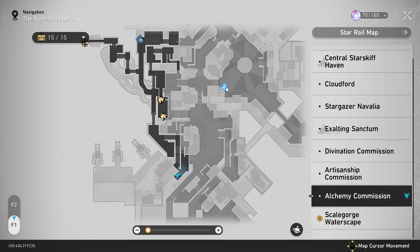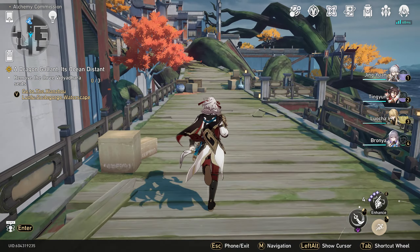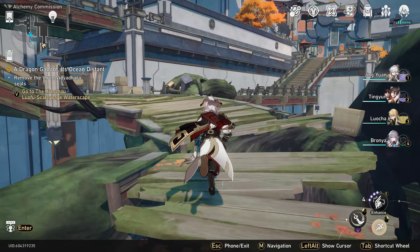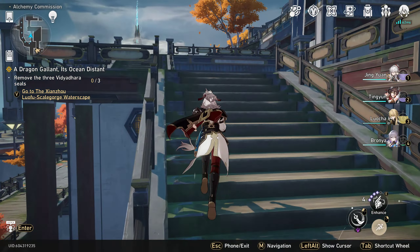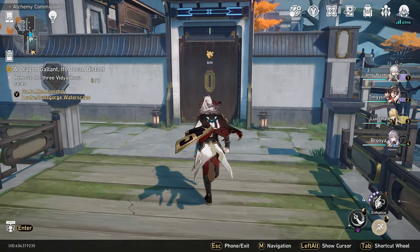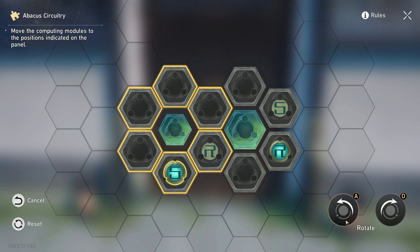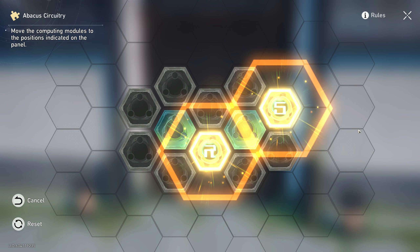We're going to come over here and open this door. It's going to be the Abacus Circuitry — this one is also pretty easy. We're going to click the left one and then click A twice. Then we're going to click the right one and click D twice. Super easy.